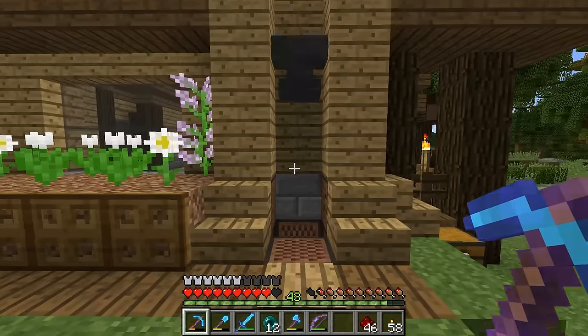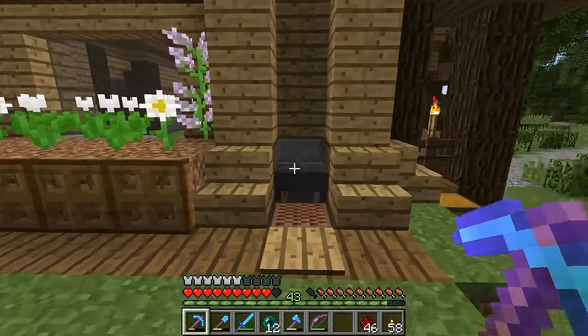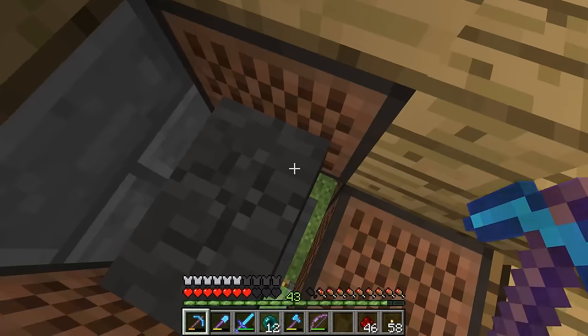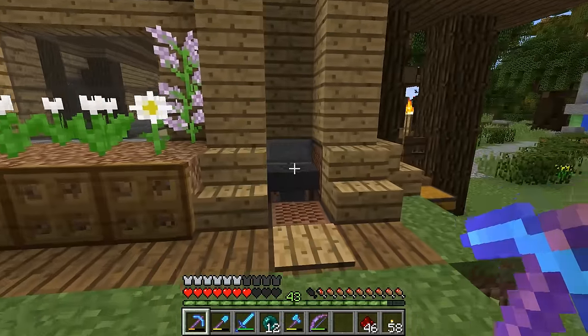And if it lands on the fence post again, it doesn't break — it doesn't take any damage. And if you stand underneath here, like if you're a cow, you'll get whacked. It'll actually do damage. So that's good.